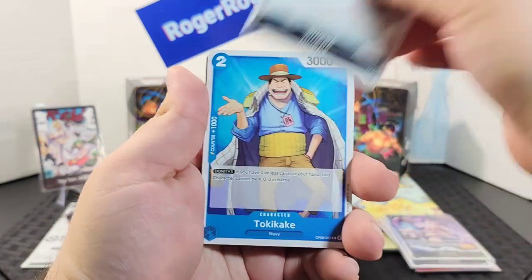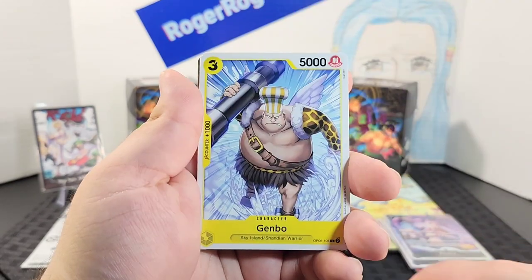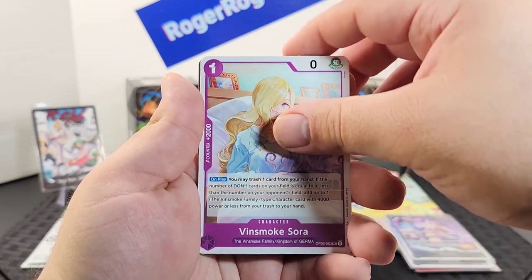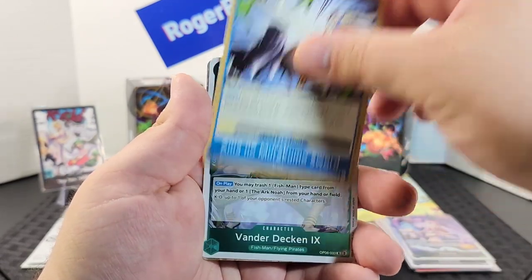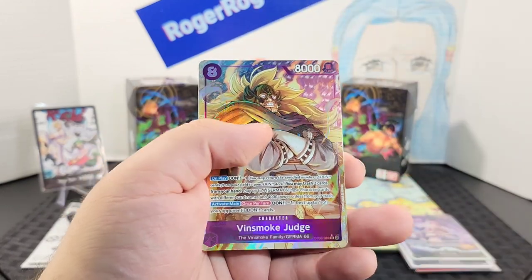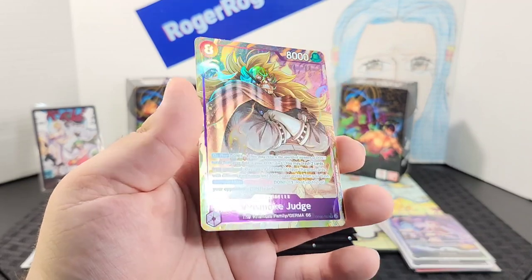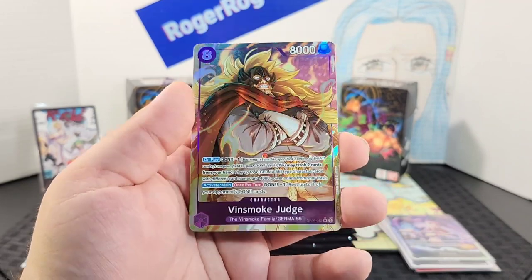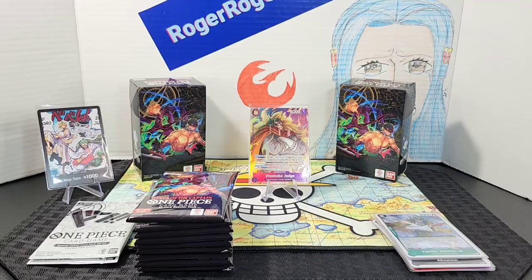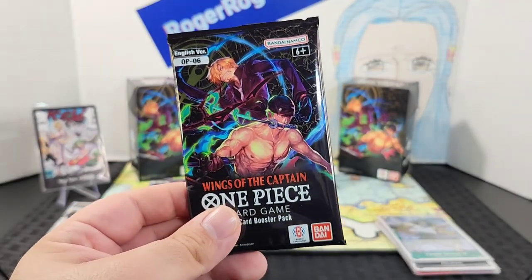The final double pack starts with Inupe, Tokiake, Lily, Dosu, Gembo, Yonji, Sol, Bear King, Sanji's mom, an event, Vander Decken — and oh my gosh, Vinsmoke Judge parallel! Look at the shine on that — that is amazing. Now we're going to go ahead and do the booster packs.